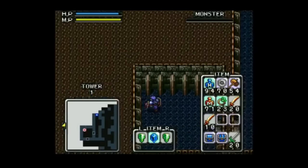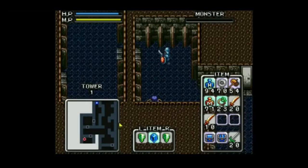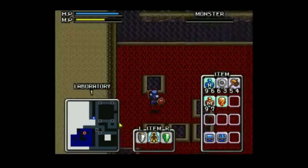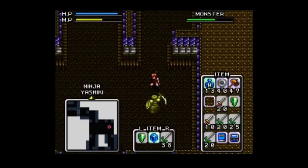Otherwise, the gameplay and structure here are about what you'd expect. There's the typical experience system to level your character, there's weapons, armor, and items to manage. You look for keys, you open doors, you flip switches, you uncover hidden traps. It's just kinda too bad that it's all stuck in such a strange layout. You get used to moving around after a while, but I have to stress — after a while. It does take a minute, if it even clicks with you at all.